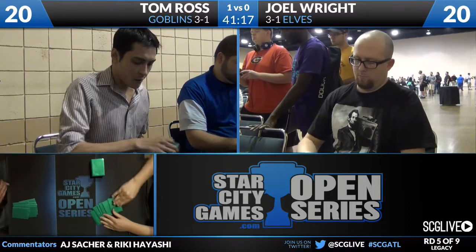Back when Goblins was in Standard, someone — it might have been Zvi Mowshowitz — wrote an article talking about the percentage of Goblins in your deck and what that does to your average number of Goblins off of Ringleader. It looks like Tom is likely going to take out Piledrivers — they just get clogged up, you can block one with a Nettle Sentinel. Pro Blue does not do anything here. It's usually not the card for these matchups — that Pro Blue is for Psychatog, the Psychatog killer.